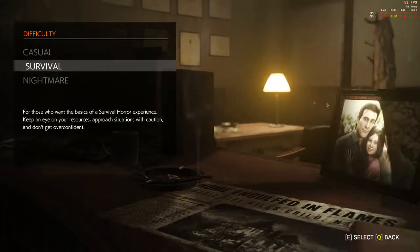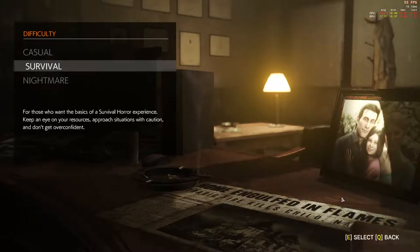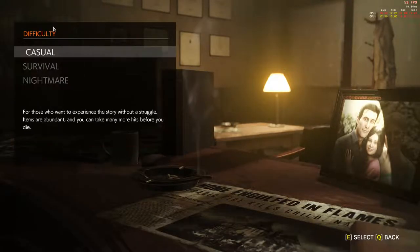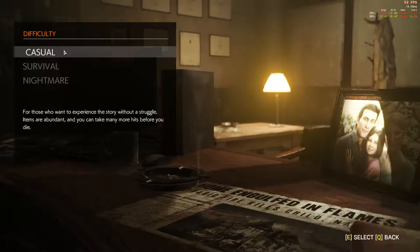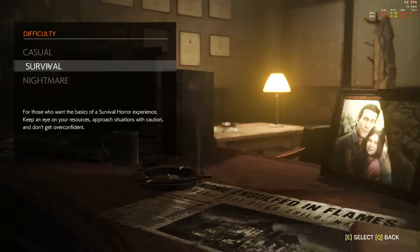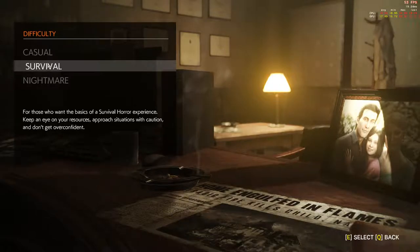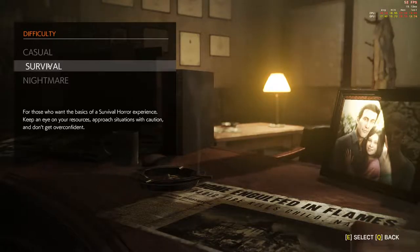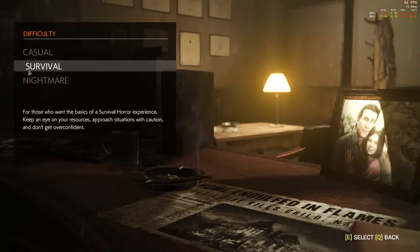So here's Sebastian, looking a lot younger, with his wife there, and of course his daughter that apparently burned to death. We have choices of difficulty - casual: for those who want to experience the story without a struggle, items are abundant, and you can take many more hits before you die. Don't like the sound of that.